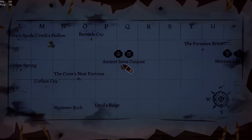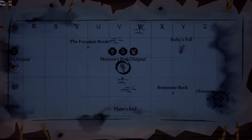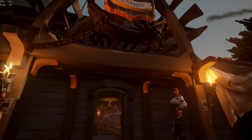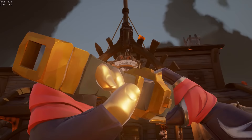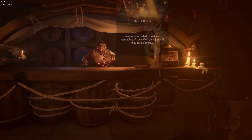First of all, you're going to want to get a spawn on Ancient Spire Outpost, as it is the closest outpost to Morrow's Peak, and you need to start the tall tale on Morrow's Peak Outpost. Once you reach Morrow's Peak Outpost, head on over to the Charred Parrot Tavern, and just to the right of the woman behind the bar there is the Heart of Fire tall tale. Vote on this and then head back to your ship.